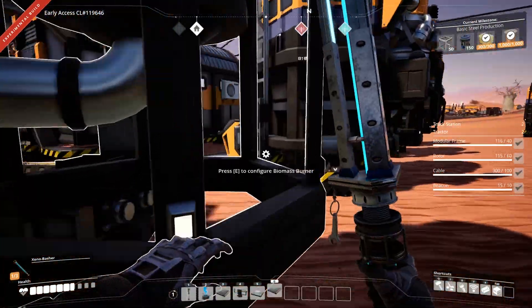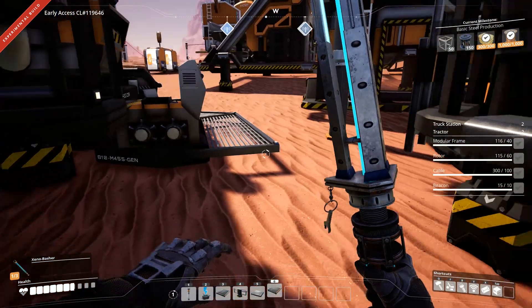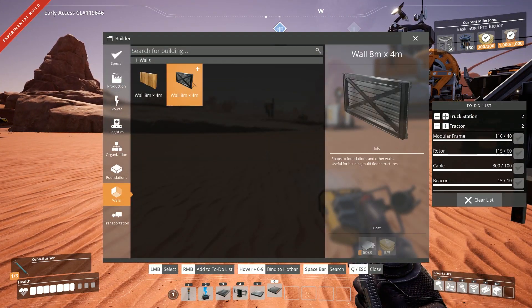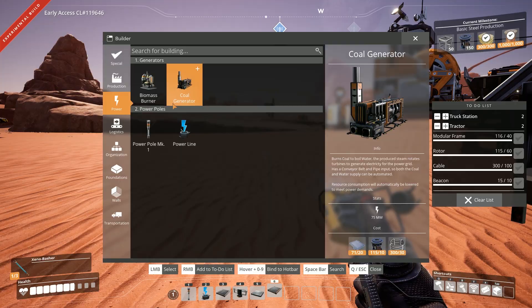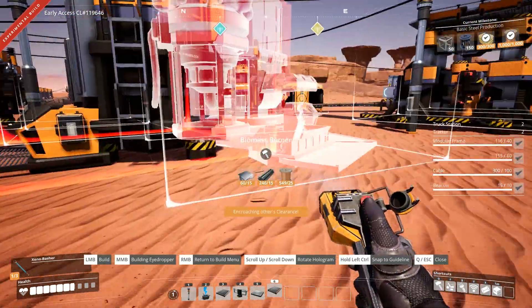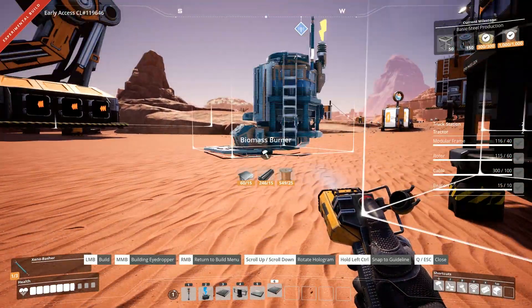Did we run out of power because we're out of biofuel, or because we don't have enough biomass burners? Let's find out. We don't have enough biomass burners. That's probably because I picked up all of the copper cables and copper wire. I'm going to go take care of this power real quick, and I might have to do a run to get some organic mass — I'll see you when I'm done with that.